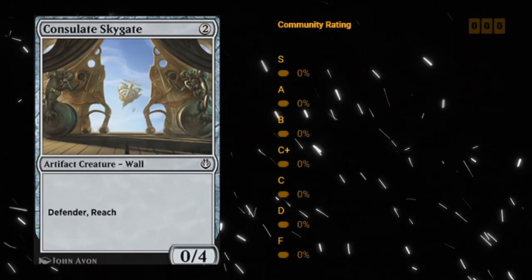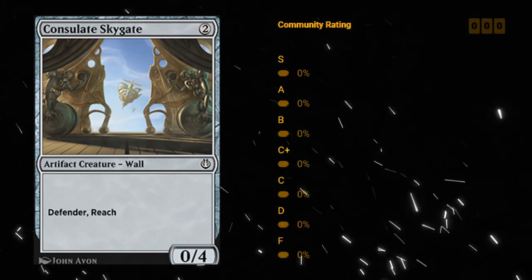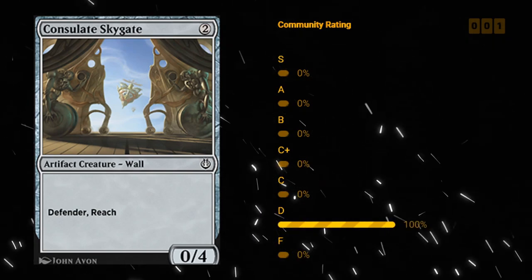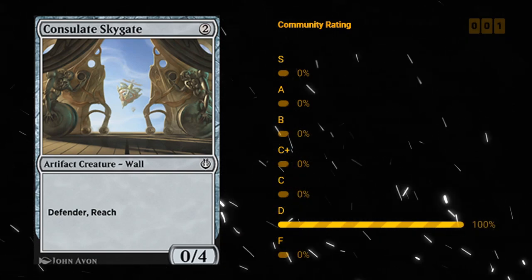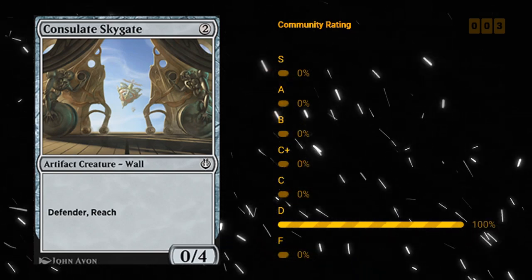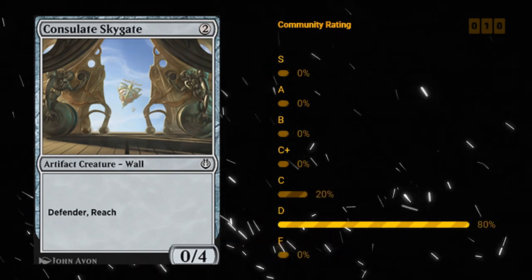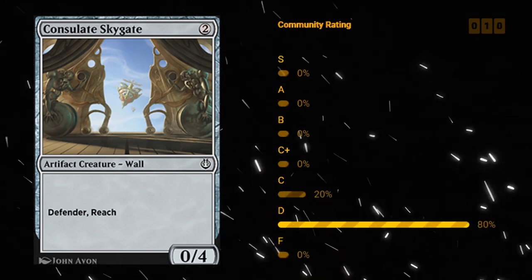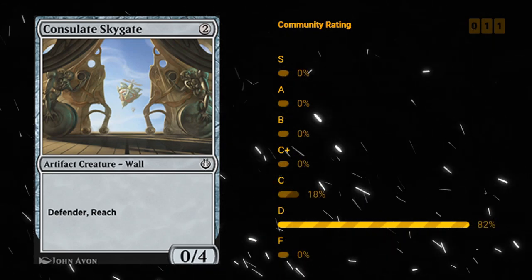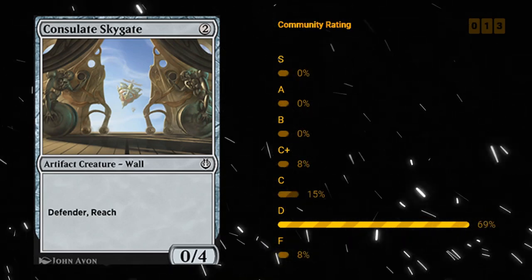Consulate Skygate — two mana 0/4 artifact creature Wall with Defender and Reach. Just a purely defensive card. It doesn't help you crew vehicles, which is a pretty big downside, but it does potentially help with Improvise. Skygate is not an exceptionally powerful card and usually doesn't make the deck. Sometimes you can board it in if the opponent has a lot of flyers, but I would not recommend main decking it very often. So this is a D.